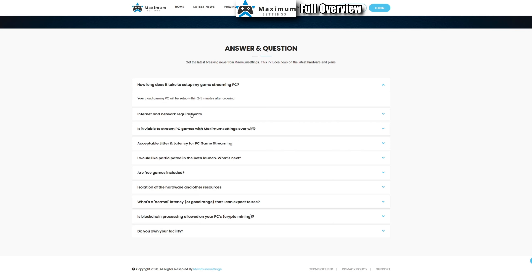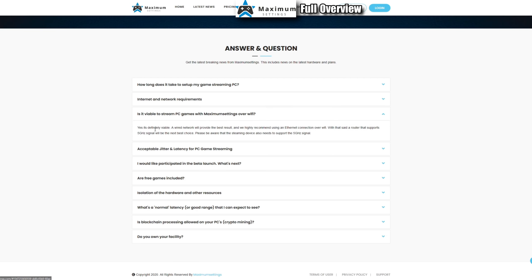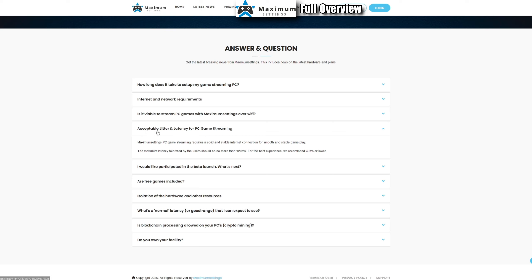If you sign up, it only takes two to five minutes after ordering. Network requirements are 10 to 30 megabits per second depending on resolution and FPS, and you can adjust the bitrate for your connection quality. You can use this over Wi-Fi — I've done it and it works fine — but hardwired is better. They recommend acceptable jitter and latency, with under 40ms being better.